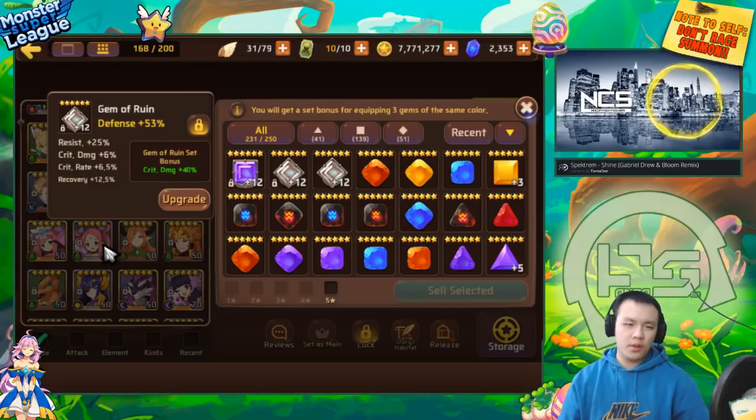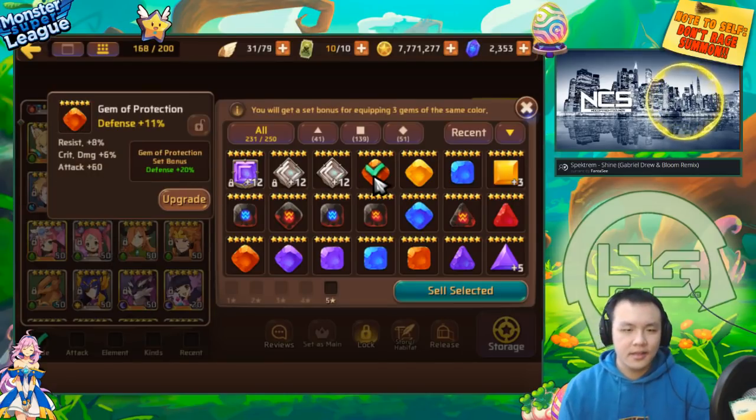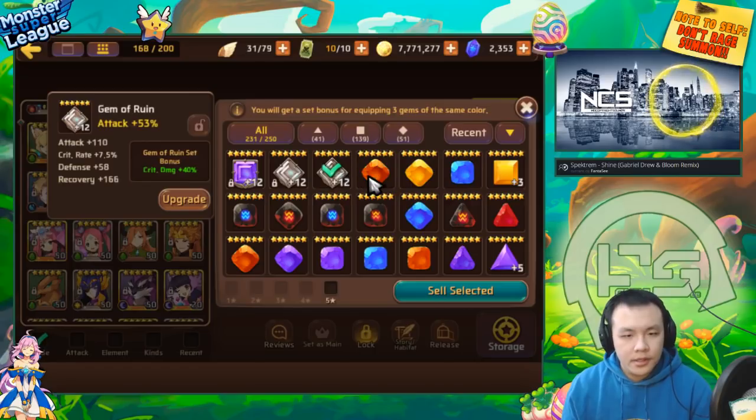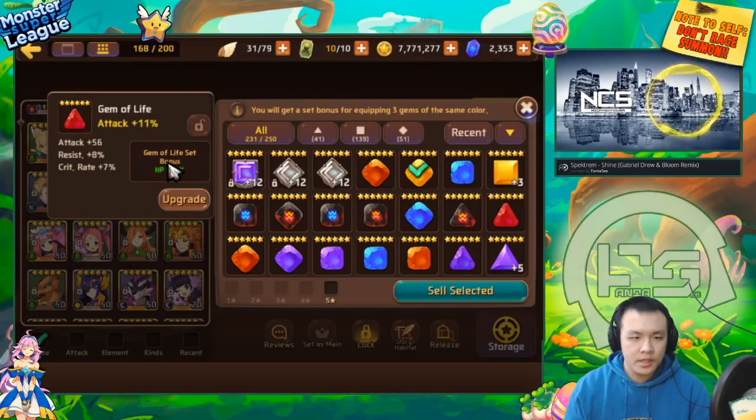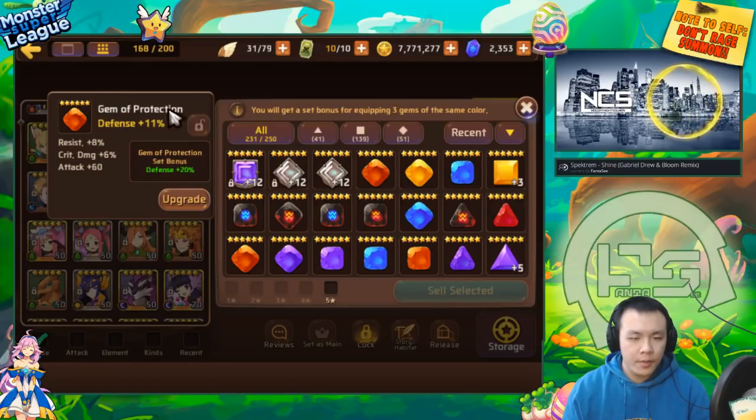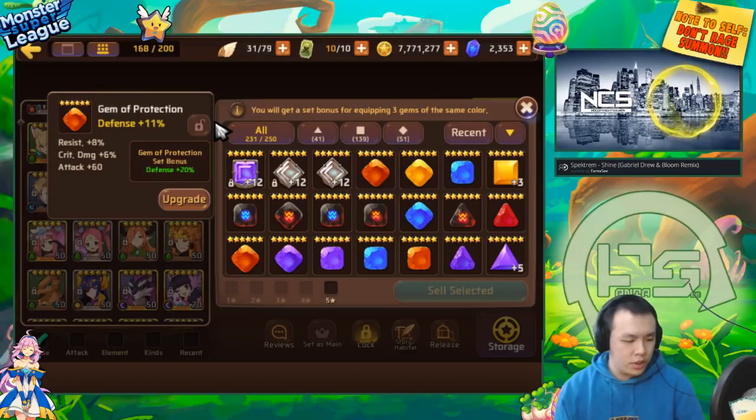That's why you see some of my monsters with random ruin gems that don't have a lot of crit rate. But if they do crit, they get that bonus crit damage, so it's pretty nice. For conviction, protection, and life sets, I will only keep them if they have one resist substat. The requirements for me to keep those gems are a little bit lower.